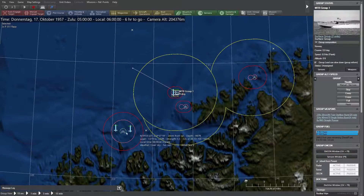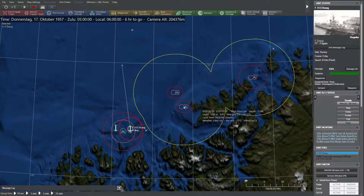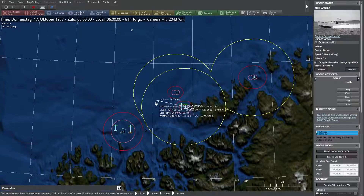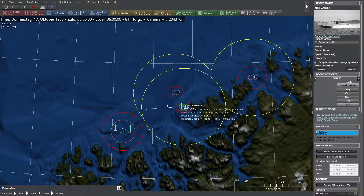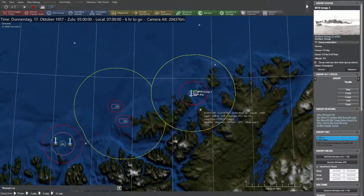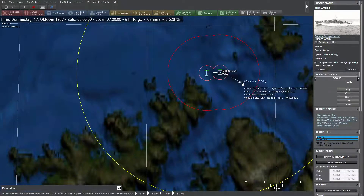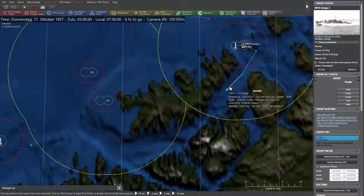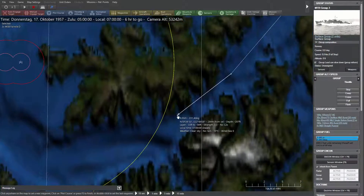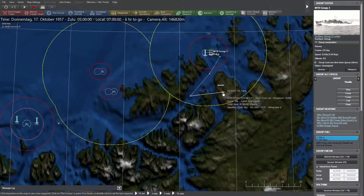Let us begin. Full speed — this motorboat group goes flank, destroyer goes flank, and this motorboat group goes through the channel at the fjord. This small motorboat...